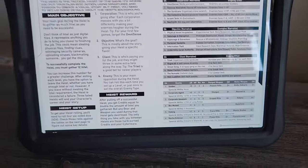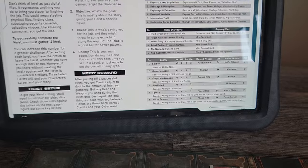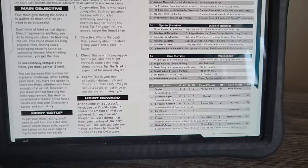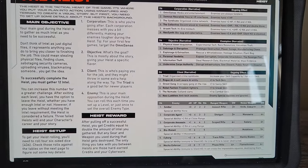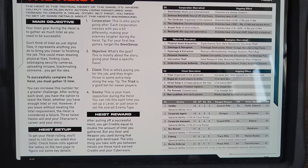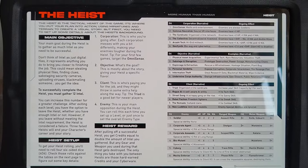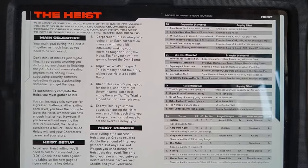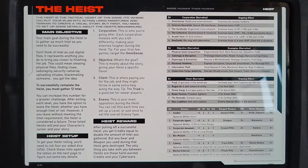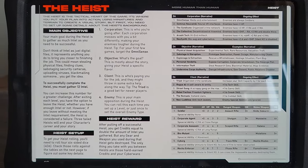The second roll is purely narrative — it's the objective of the heist. I rolled a five, which is information theft. Examples include stealing research data, blackmail material, or wiping evidence. We'll wipe evidence. I'm ex-military, ex-corpo, and Omnisense is a media and entertainment group, so I definitely want to wipe the evidence they have on my past ex-corpo activities. Let's wipe the evidence at Omnisense.